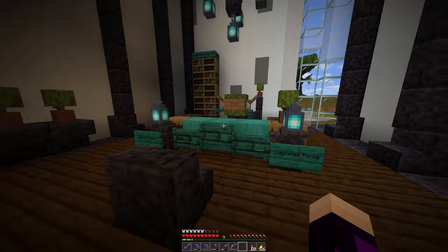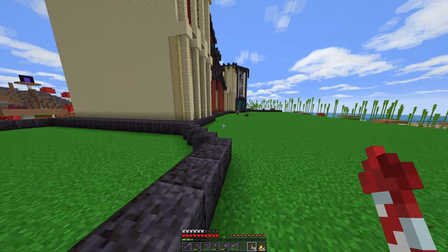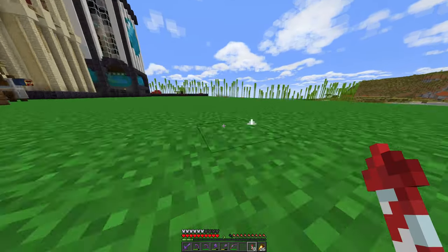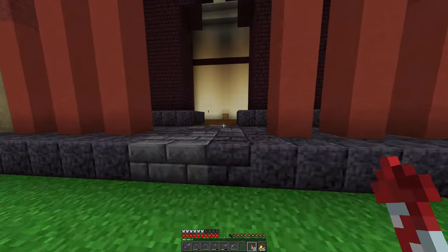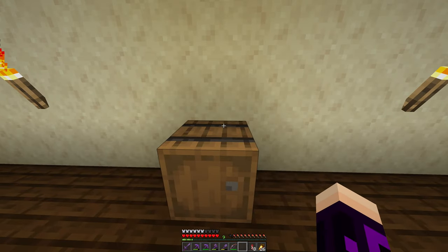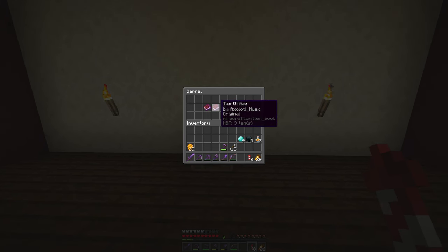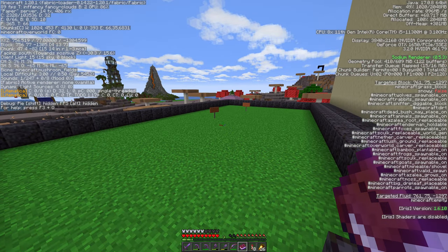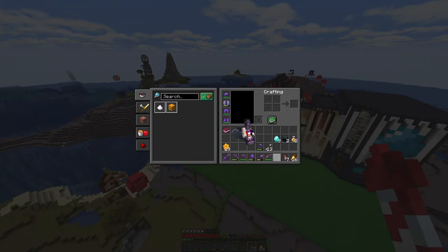We are going to be building the tax office soon, because no one's jumped at that. So we're going to have to build it ourselves. We'll have all the books in there — that's also where we're going to pay taxes. Probably going to move the stuff from the end there as well. So: Zach has taken the election hall, Paper's taken the end portal. What's left is the trading hall, the tax office, and the post office. The tax office is going to be just here at coordinates seven, five, six.